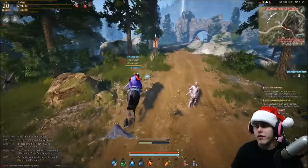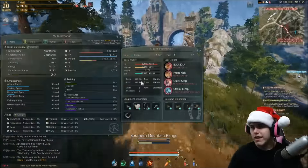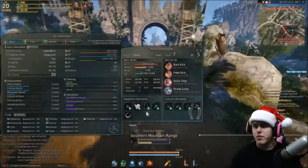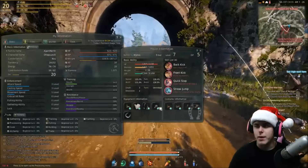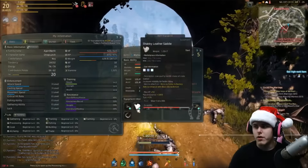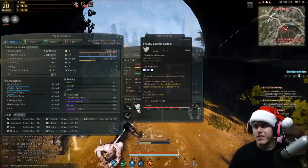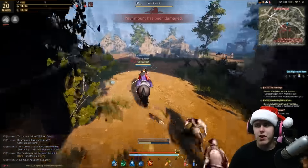T5 and above — get yourself a T5, start some breeding, get yourself a T8. Things you're going to need: you're going to need stirrups. To do Mounted Combat you're going to need stirrups. I got the most basic ones you can get off of the NPC. Got myself some horseshoes, got myself a saddle — which I think you can enhance — but it just increases your horse's HP and, I think, turn rate.